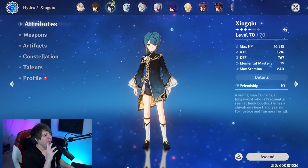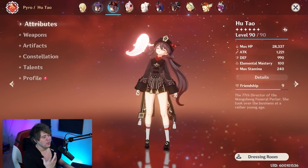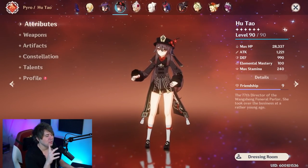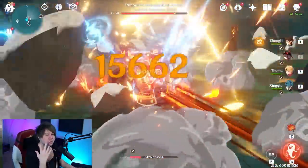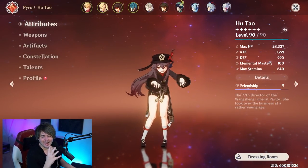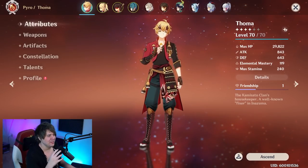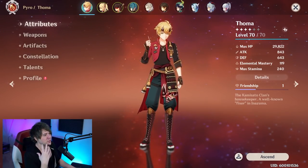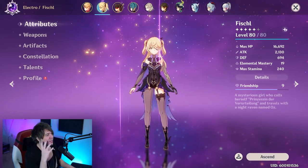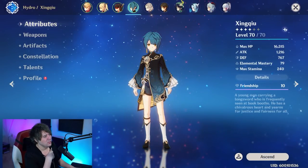A common question: can you use Thoma with Hu Tao, the five-star on the same banner? He's dealing extra Pyro damage every one second while she's trying to Vaporize with Xingqiu - does it work? Yes it does. You do two normal attacks into a charged attack with Hu Tao, called the N2C combo, and this lets her Vaporize the charged attack 100% of the time. Thoma can protect your Hu Tao without needing Zhongli. You can also run Taser teams - spamming Electrocharged on enemies with Vaporize and Overload.